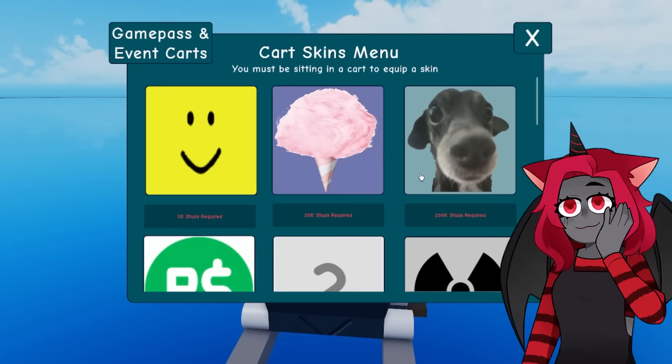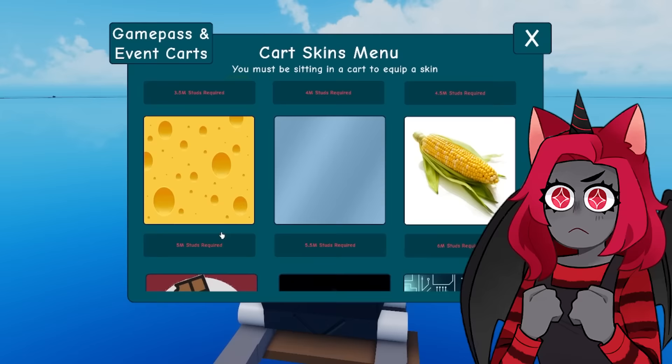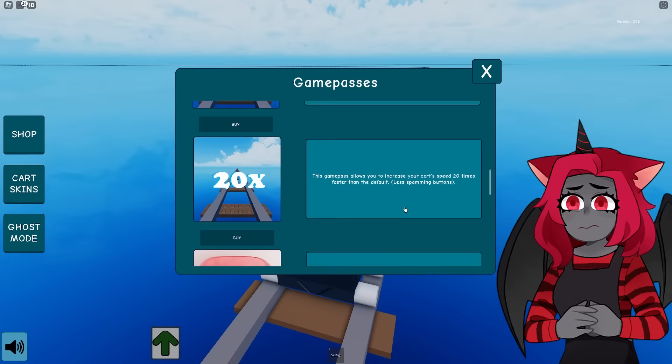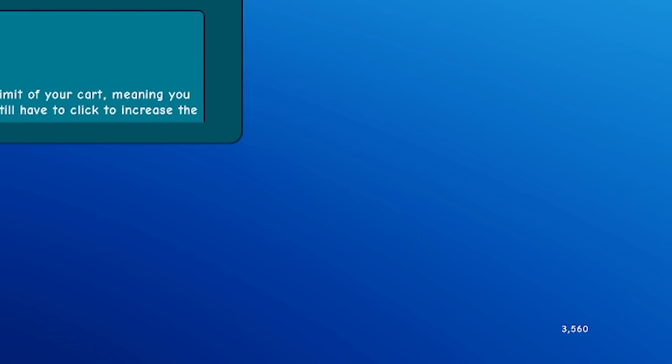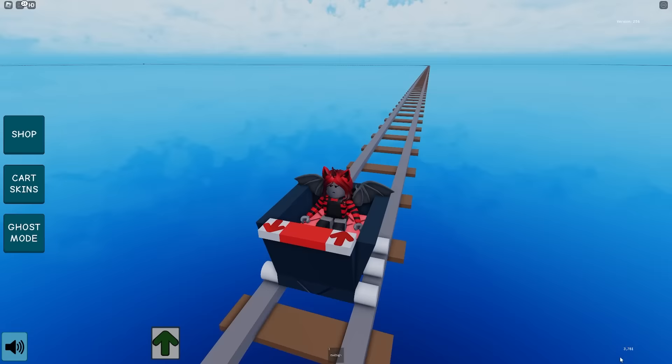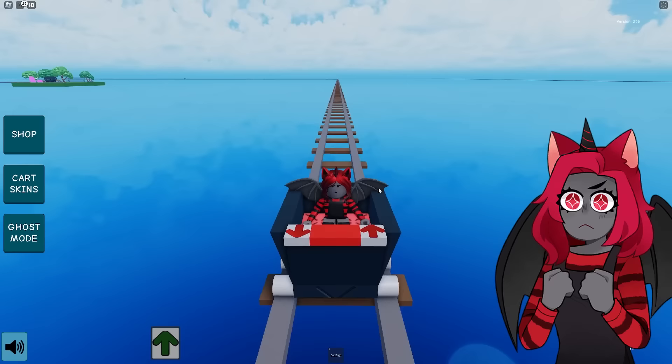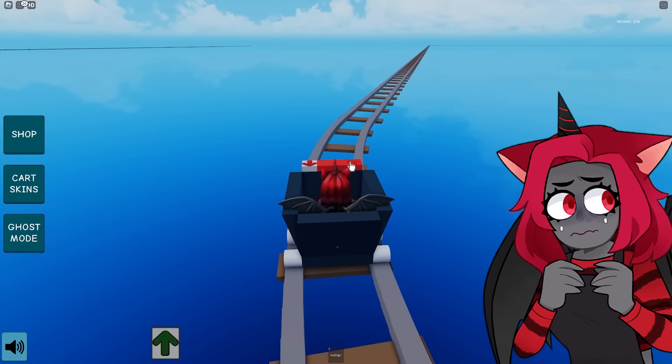This game pass allows you to increase your cart speed. There's admin, VIP, the carpet, and the boombox — so you have a selection of things in the store. I think what we end up doing is we go around in this giant loop-de-loop and keep going. Does anyone ever make it to the end? We can also color our carts. I don't know which one I would want — maybe the cheese! Earnable cards — so 5 million studs. This is 5k. If that gets up to 5k on the bottom right, then we are able to get that.